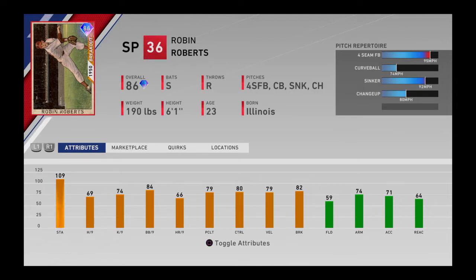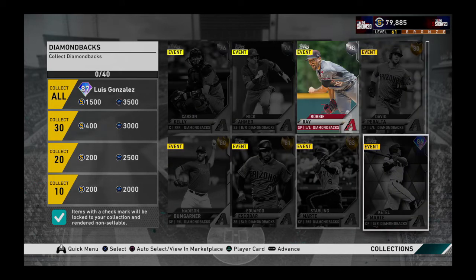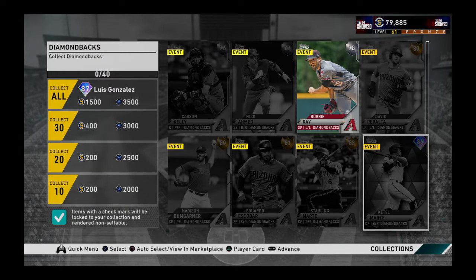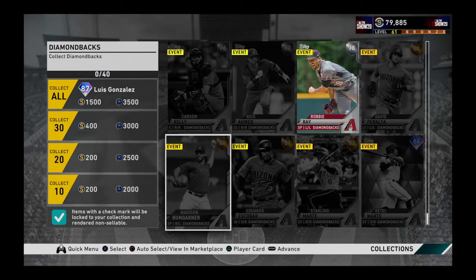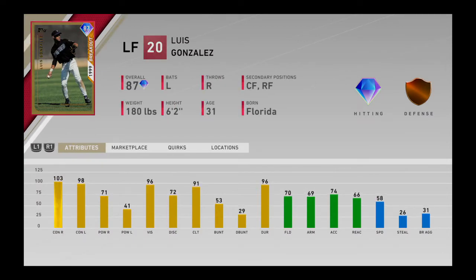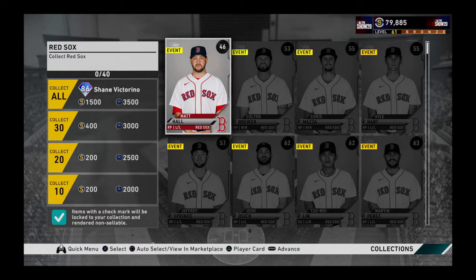The next collection would be the Arizona Diamondbacks. Although they only have one diamond, since it's a very good position player already above 85-86 rating, it's a bit costly. It also has four good golds. This collection has a cost of 43,840 coins. The reward is Luis Gonzalez, who hits very well against right-handers, has good contact against lefties, and has vision almost at 100, so you'll have more opportunities to get hits.